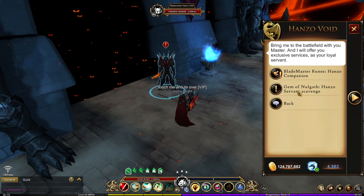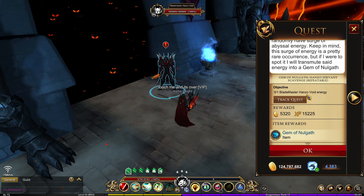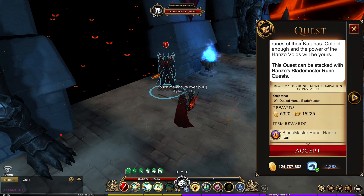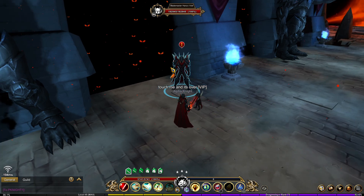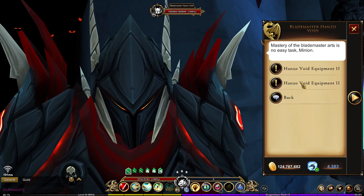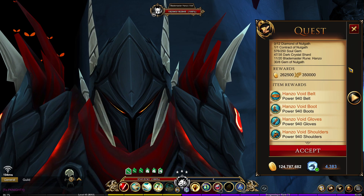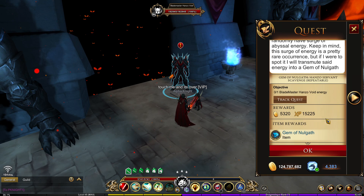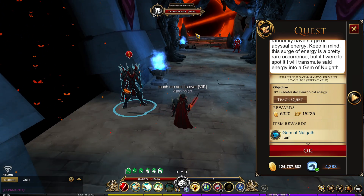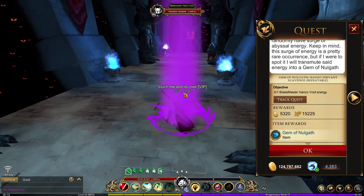This pet also has a Gem of Nolgath Hanzo Servant scavenge quest. From the same Hanzo Blade Master that drops the Blade Master Rune, you can also get a Gem of Nolgath, which is very important for crafting the gear — you'll need 12 for the first piece and 8 for the second. So the pet has a Gem of Nolgath quest reward as well, and another Gem of Nolgath reward can be obtained from the Challenge of Nolgath through Oblivion. Let's go do the quest and I'll show you how it works — back to the Shadow Dungeon.